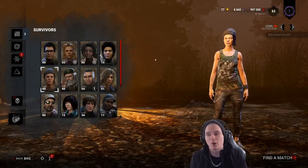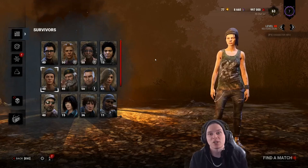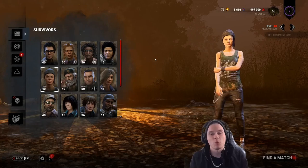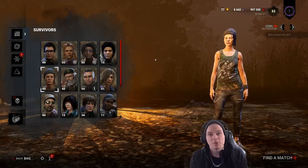In Dead by Daylight, your main objective is to power the exit gates, and to do that you're required to complete five generators. Every match will have seven generators on it. The killer's objective is to kill all survivors and protect the generators, so you only have to power five. Splitting pressure and working in different areas is normally the most efficient way. A lot of new players get found and caught quickly, so starting with an immersive or hiding approach is probably the way to go until you know where the killer is, then you can get straight to work.